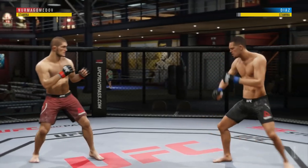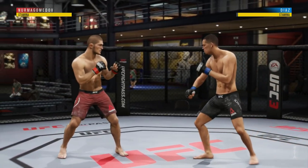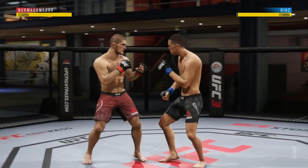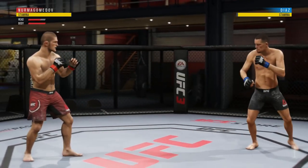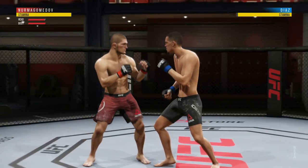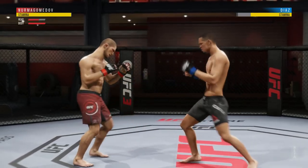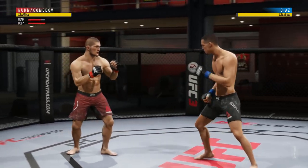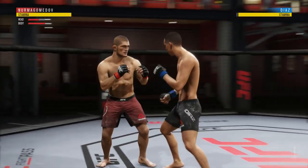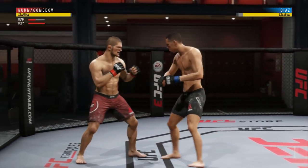In UFC 2, my patented striking combos — I'm gonna show you guys how you can do it in UFC 3 — was always to start off by hitting down low and then with my opposite side kicking. So if I had to go with the right straight to the body, I would try to complement that with a back kick. I'm pushing L2 — PS4 talk baby — L2 and then L1 and kick, but I'm not moving anywhere with my left analog. You're able to pull that off pretty smoothly, so you guys try that out.